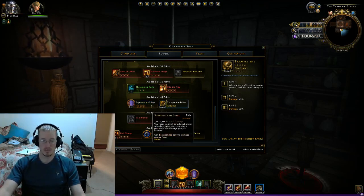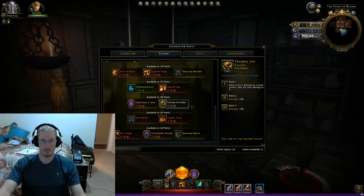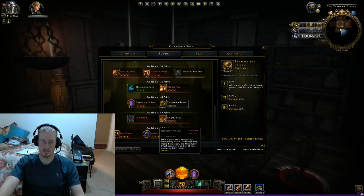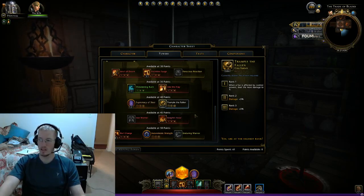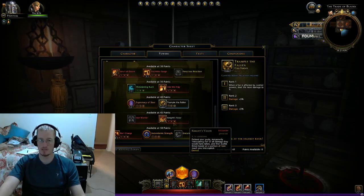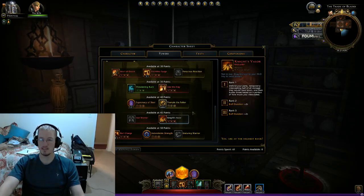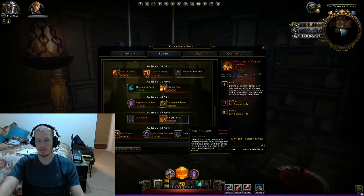Next daily is Supremacy of Steel — it's Thornmail, if anybody's a League of Legends fan. From there we have Knights of Valor, which is great at defending your party. Team it up with Supremacy of Steel: drop Knights of Valor, drop Supremacy of Steel, give it a good 5-second count, then hit Supremacy of Steel again to send the fan back out, returning a large percentage of damage received. Knights of Valor reduces damage to your party by 50%, it's on a short cooldown, and it lasts for almost 10 seconds.